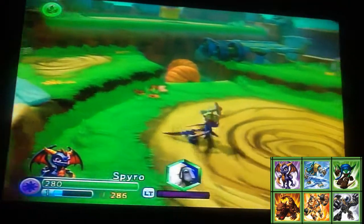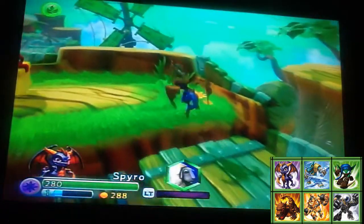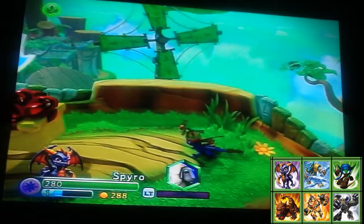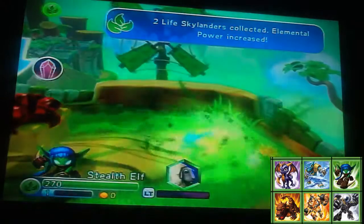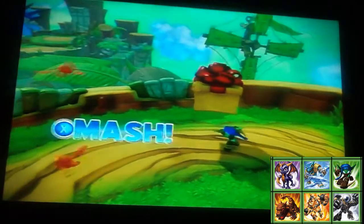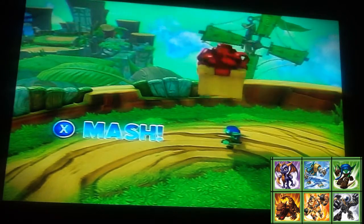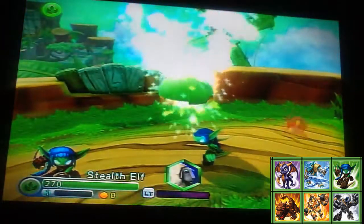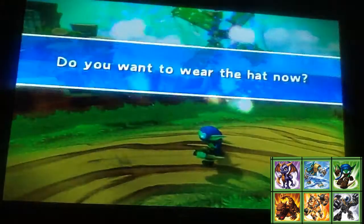And there we go. There's a hat too, so maybe we should give this to one of the characters we have on our team. Since this is the Life Element area, I guess we'll give it to Stealth Elf, even though she doesn't have much right now. This is for Elemental Power — okay, I guess we can have that for now.